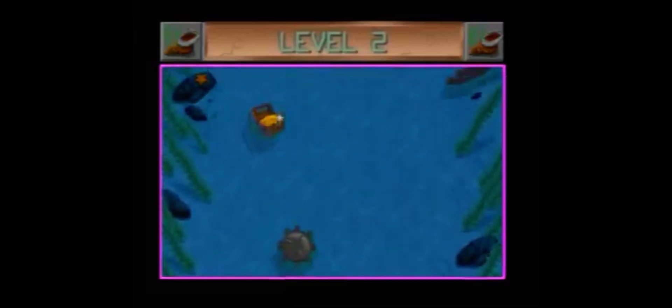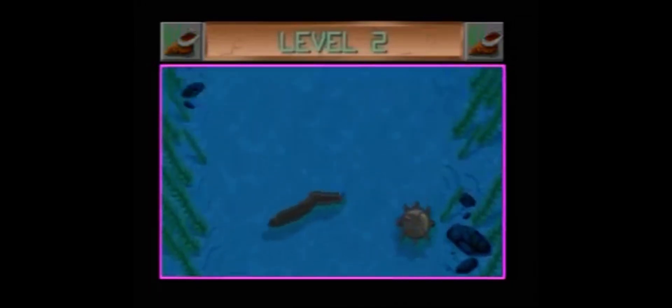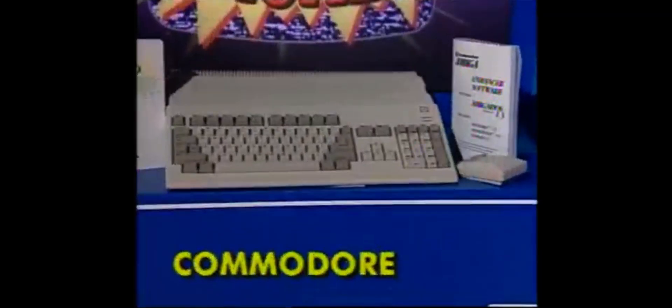Collect all three chests and here's Andrea to tell you what you'll get. Commodore's Amiga 500, the world's best-selling home computer, features stunning color graphics and sounds. Complete with a selection of award-winning software to stimulate and educate. The Amiga 500 from Commodore.